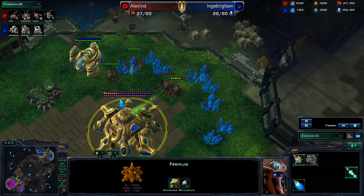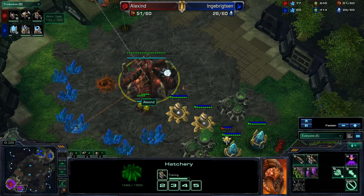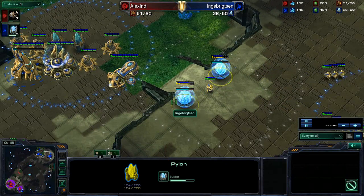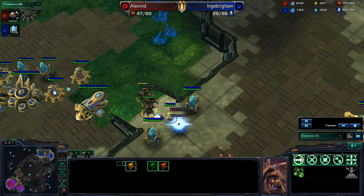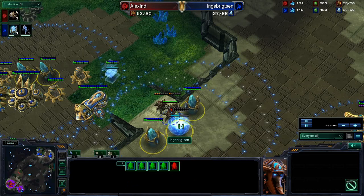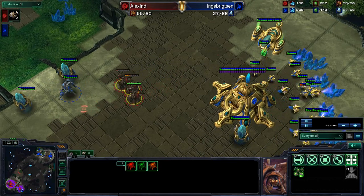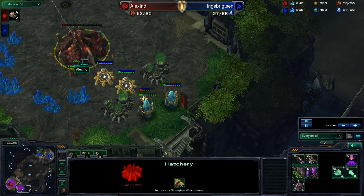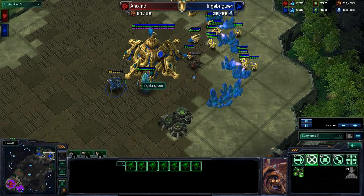He is going to be losing his natural expansion unfortunately, and Alexine is also probably going to be losing his expansion. He's building lings, which I would not recommend versus cannons. Like I said, roach versus cannon is always a great matchup for the Zerg player as roaches are extremely strong. It looks like our Protoss player might be able to deal with this — this pylon is going to go down and it looks like the roaches are going to get into the base. The stalker can micro against roaches fairly well, picking off one, but two more roaches are going to be doing damage. There goes the natural of Alexine.